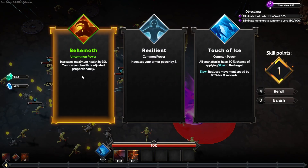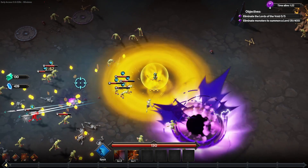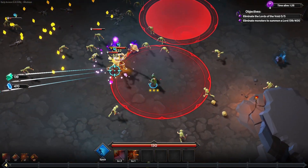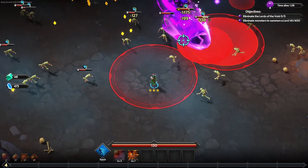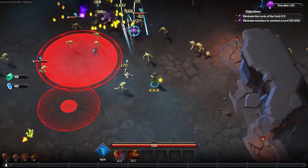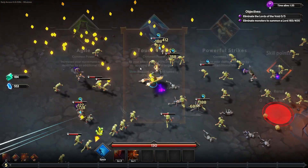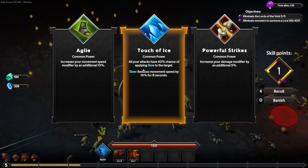We do have low health, so taking an extra 30 health is not a terrible choice considering my other choices for that level up were commons. Here's our first elite — he's a little spell-casting dude. I want to try and shoot him down from a distance. We murdered him so quickly. This character seems very strong.